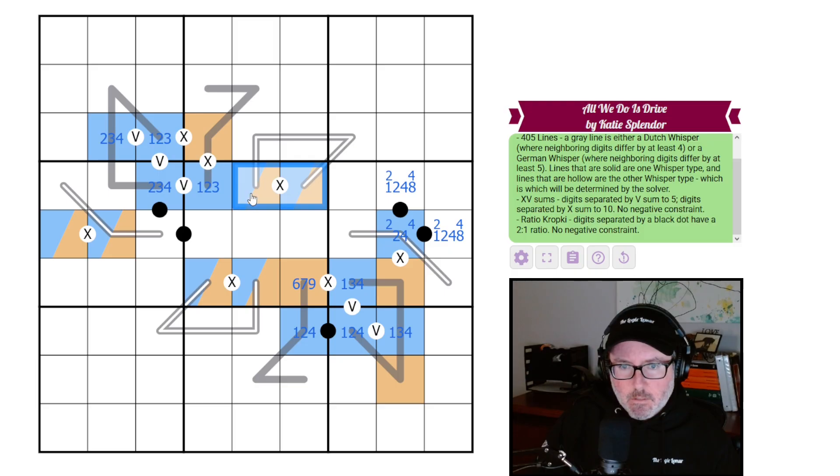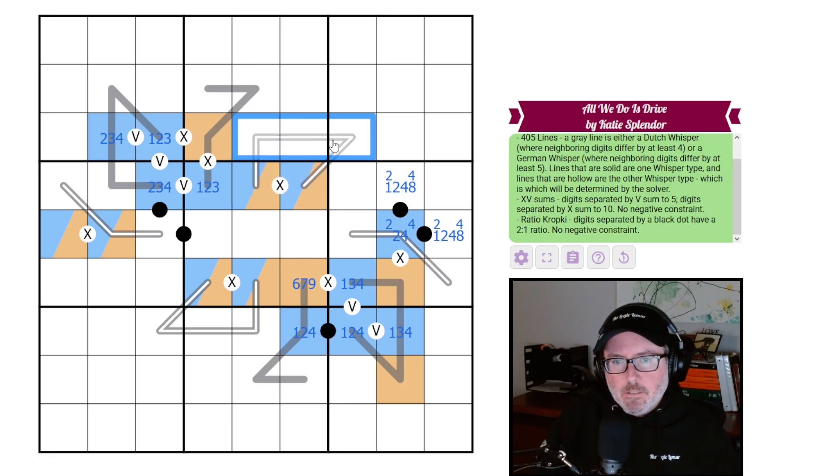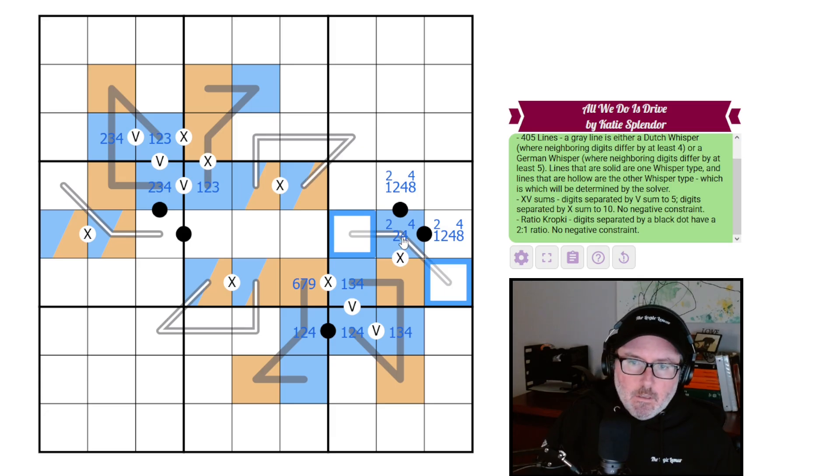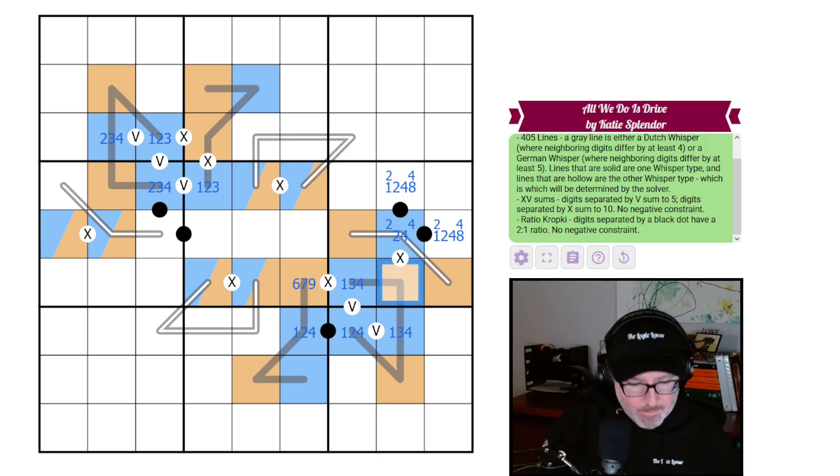These two cells are two different polarities. If this were a German whisper, whether high or low, the adjacent cell would be the same polarity — that can't work. So these are the Dutch whispers, with a five transition somewhere inside. The solid lines are therefore the German whispers. We can now plop down highs and lows accordingly. These two cells are both high because even on a Dutch whisper you can't put a low next to a two or four. This one is six or eight.